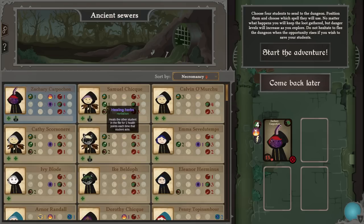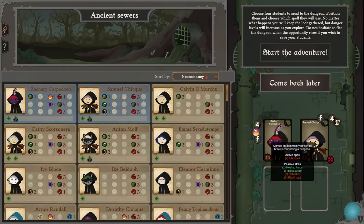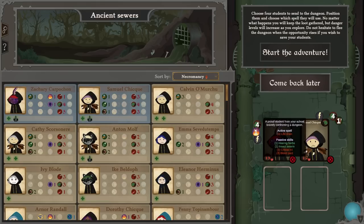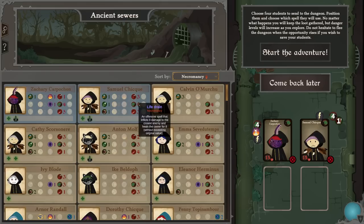This one's not bad — in fact you've got healing, so let's pop you there. Healing herbs heals other students in the file for one health point each time that student acts, so you naturally heal yourself and heal others in the file.